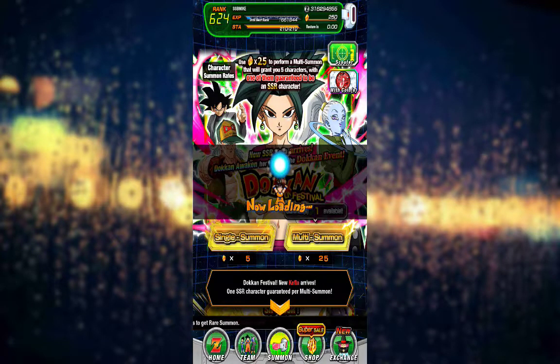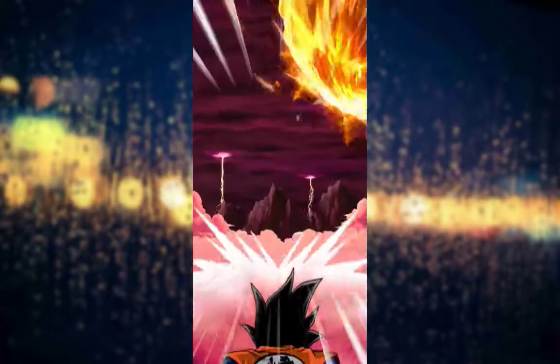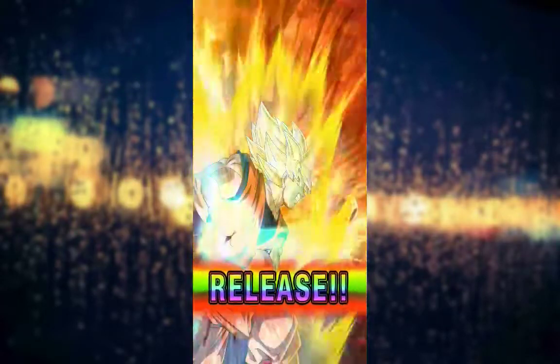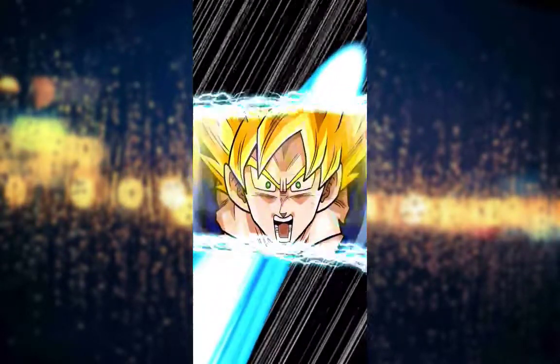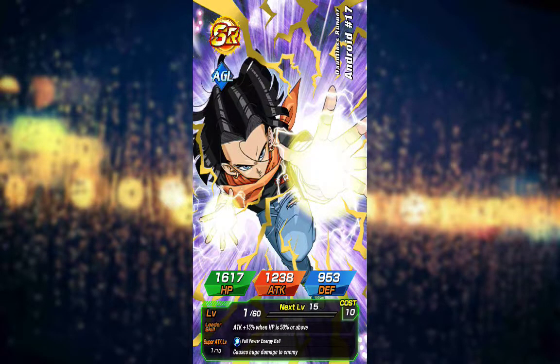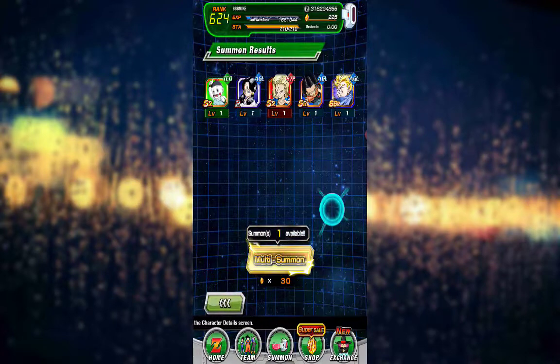Now, I know when the Beerus banner came, Beerus had something similar like this and I got him first multi. Okay, so we got a Whis. Can we get a Zeno maybe? Rainbow? Super Saiyan? Nah. Alright, we got a Chiaotzu. Got a Videl. 18. 17. That's funny, right? Alright, who's our final SSR? And we got Super Saiyan Trunks. GG. Alright, well that was terrible.